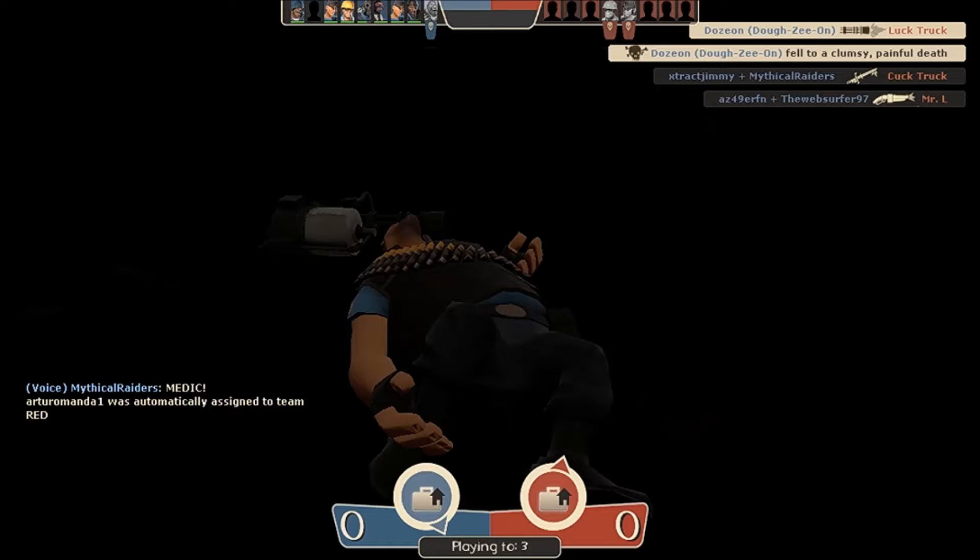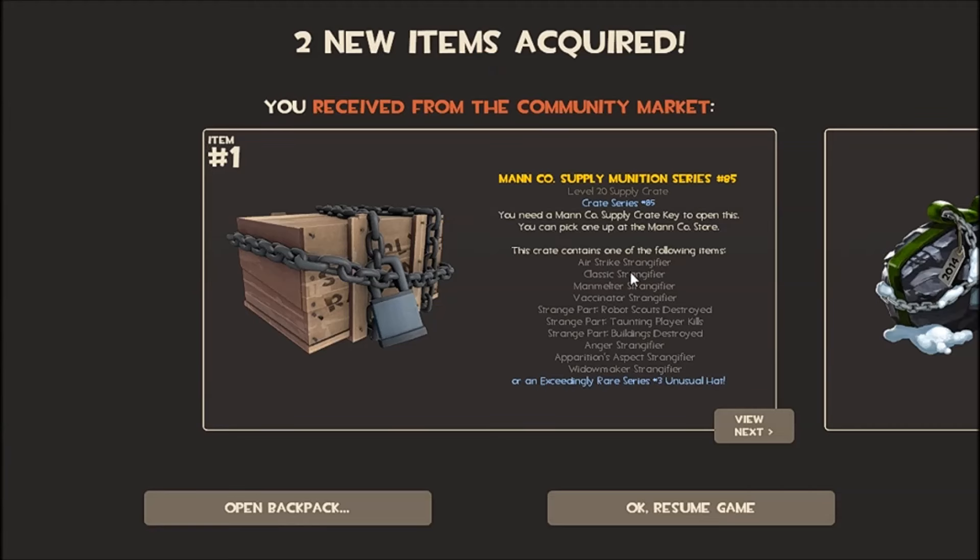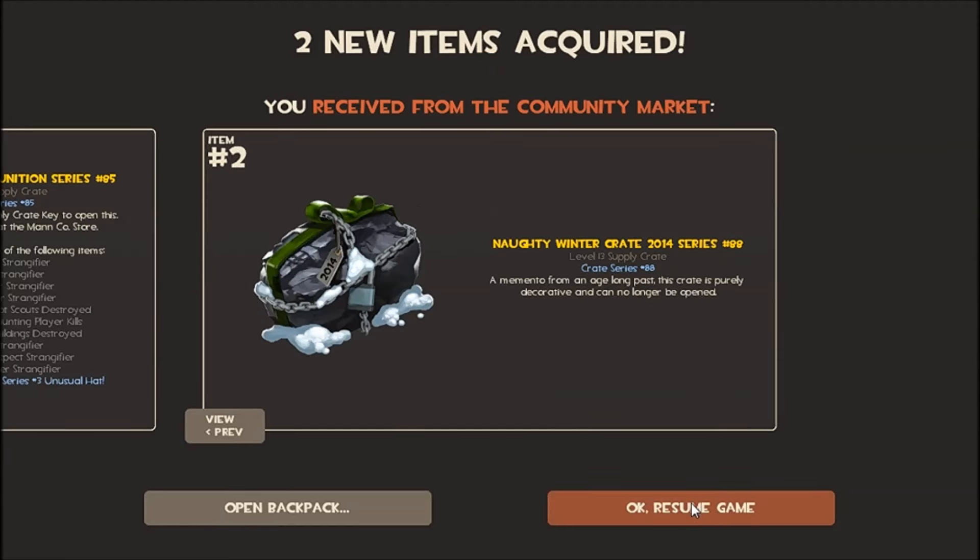Now you just want to click Escape once you've gotten that kill, and come and collect the item, whatever it is. I got a lot of stuff because I haven't played in a bit.